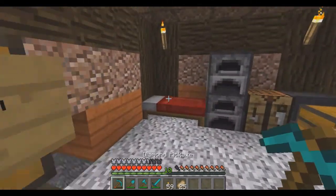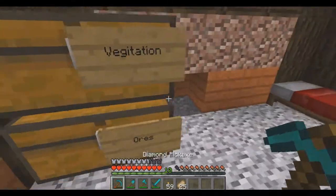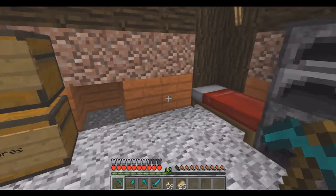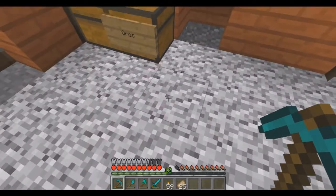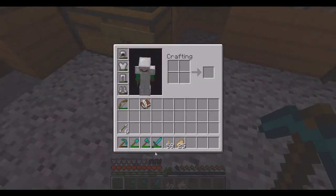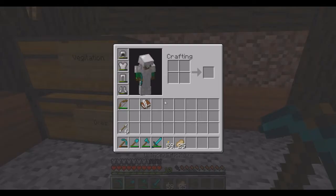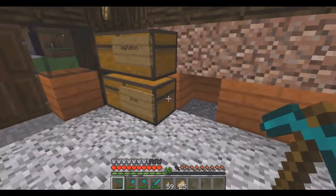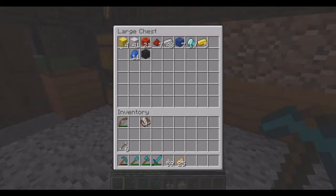A few small additions. First noticeable one: I got diamonds! No armor yet — I still have the iron armor on. I died once; I took fall damage in the ravine over there because I'm not smart. I have a whole buttload of iron, a bunch of redstone, and that same lapis and extra gold.